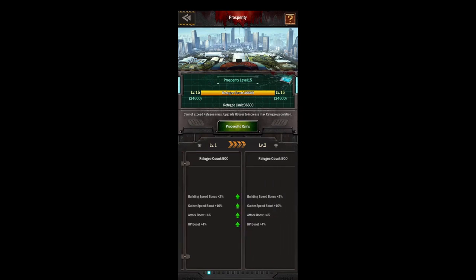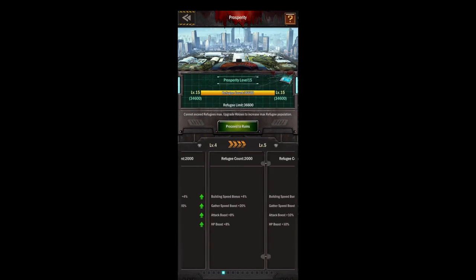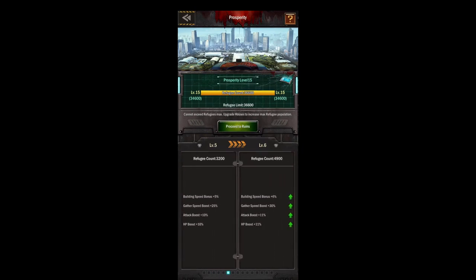Going back down to level one prosperity, you're basically just getting some boosts here. Your gather speed boost is nice for your strongest commander, as well as your building speeds. Attack boost is always nice if you want to build your city as quickly as possible, so keep your prosperity level up.